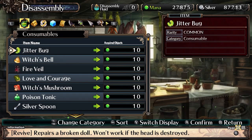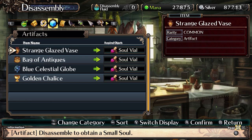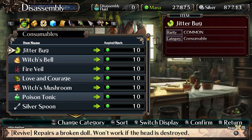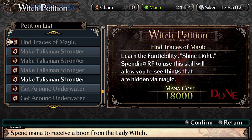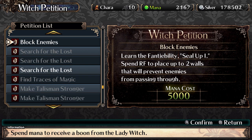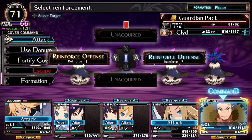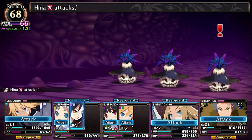The game also has alchemy mechanics — you can take existing gear, synthesize it with other existing gear to make it stronger, and disassemble items for mana. You'll use mana to spend on witch petitions, which unlock extra abilities like healing you a certain percentage after battle, showing treasure chest items on a particular part of the dungeon, or increasing the potency of exploration abilities like lasting longer underwater. This was such a great hook to keep me exploring for that next unlock, and I think it's the game's greatest strength.